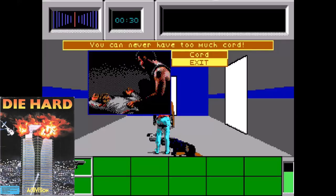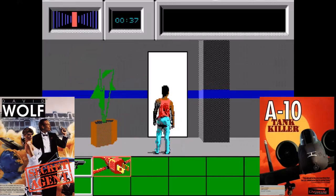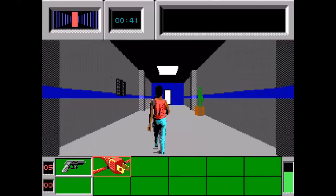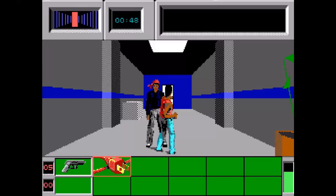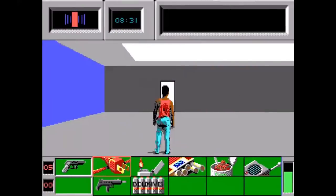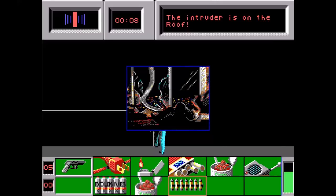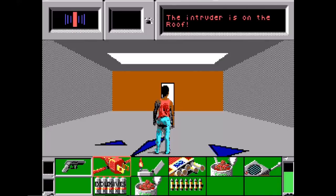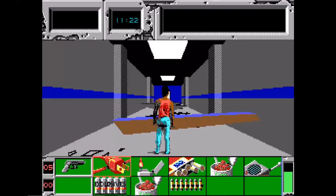The first game on the list is Die Hard for MS-DOS by Dynamics. The company developed a line of interactive movies including David Wolf's Secret Agent and A-10 Tank Killer, featuring 3D gameplay along with digitized stills to tell the story. The game follows the plot of the movie very closely using a third-person perspective. You have to make your way to the top of Nakatomi Plaza to disarm 40 terrorists. Inspired by Metal Gear Solid, you have to sneak around to take enemies out. You also have to monitor the condition of John McClane's feet, because the worse they get, the quicker you die, and there is a time limit. Unfortunately the game only uses 16-color EGA graphics so they are a bit blocky. While the premise is interesting, in my opinion it's just not very fun.